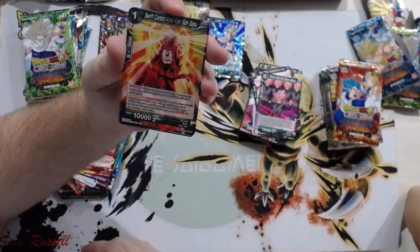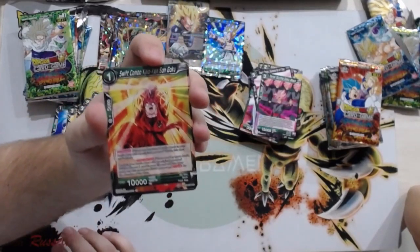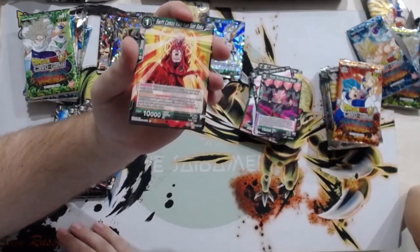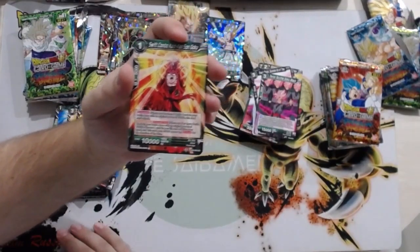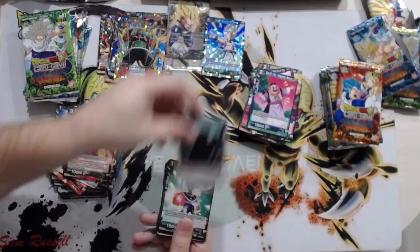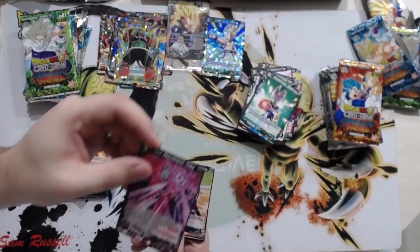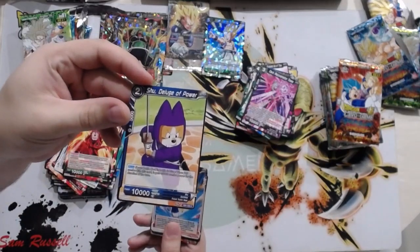Seems like a more difficult way of self-awakening and having a 15K Critical body. You might as well just use Tenacious Spirit Gohan or Intensifying Power Trunks. Reprints. This is going to be good in draft with all the Apes we got. God Strike Beerus — no one plays that card. The Master is back.